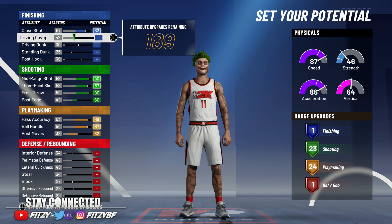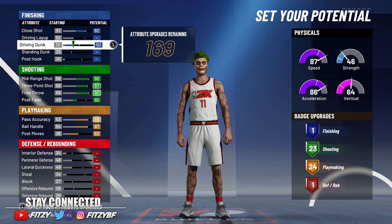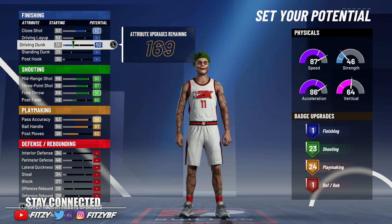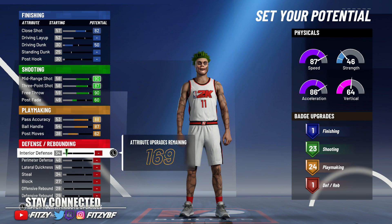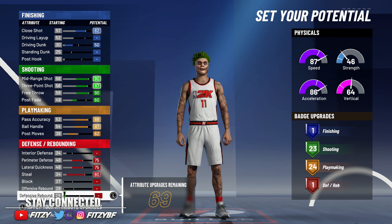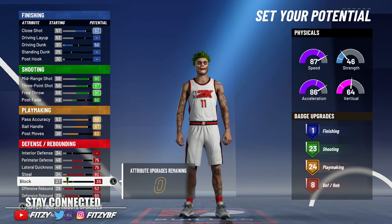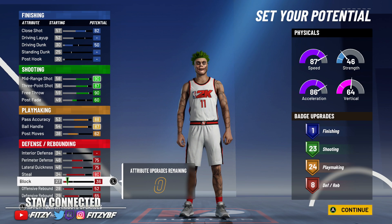Driving layup — don't touch that, I didn't even upgrade mine and everything goes in on slightly contested layups. Put your driving dunk to 50 so you can get some driving dunks — you can actually dunk on fast breaks and in traffic with a 50 driving dunk, which is surprising. Then upgrade your lateral quickness, perimeter defense, max out your steal, and max out defensive rebounding. That leaves 33 attributes remaining — put whatever you want. You'll end up with 1 finishing badge, 23 shooting, 24 playmaking, and 8 defensive and rebounding badges.